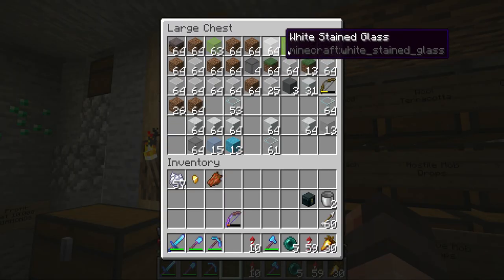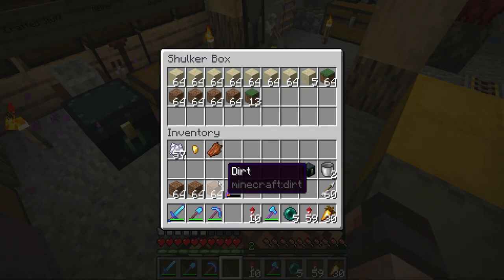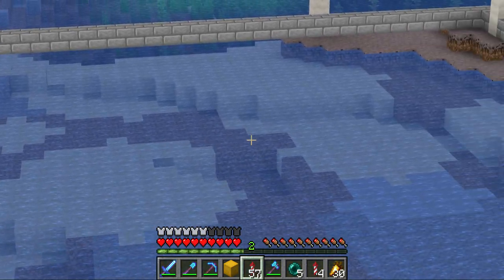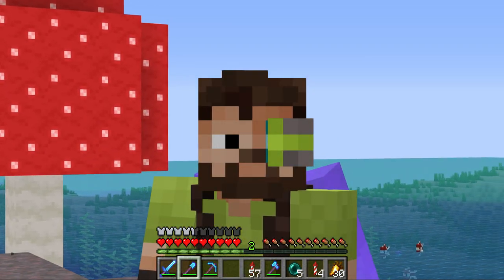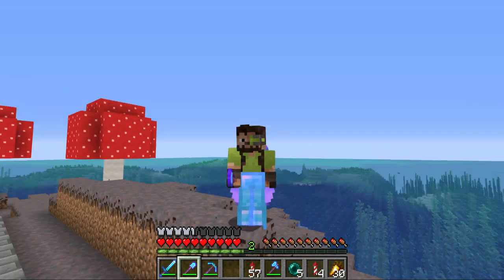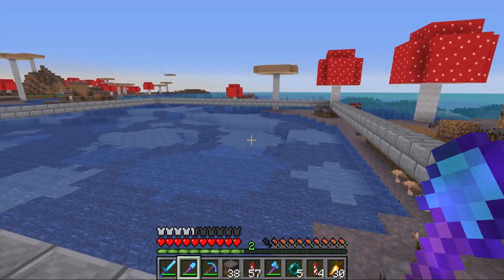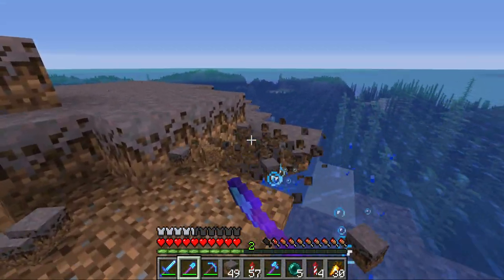Rumor has it that some hermits have a lot of diamonds and they're willing to spend them. So I think it is time that we revisit the shopping district and do something with that plot I invested in a few episodes back. There she is - the puddle plot. The idea for this shop is not your standard shop. I want to try and create something that's fun for the other hermits while being beneficial for them, and most importantly, making me lots and lots of diamonds. First things first, I want to change up the landscape a little bit - I want to create the illusion that my plot is an actual island, so I need to remove this coast and connect it all up with this ocean.